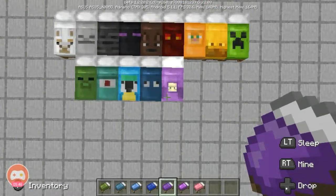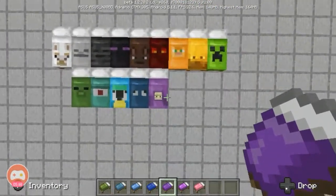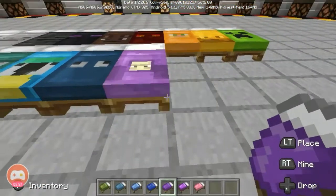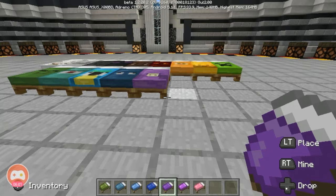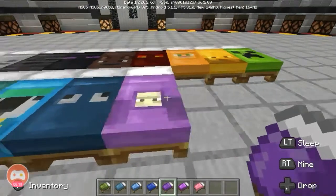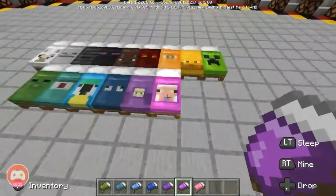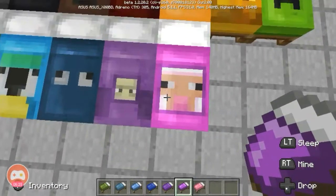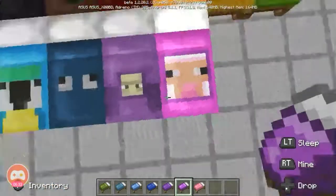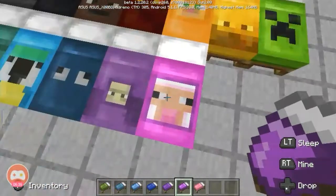The purple bed is the shark bed. They changed the texture to match the shark, and looking at it from this angle, I'm seeing a real shark inside this bed! Let's check the magenta bed — this one looks like a purple magenta ship, and it's much darker than the squid.